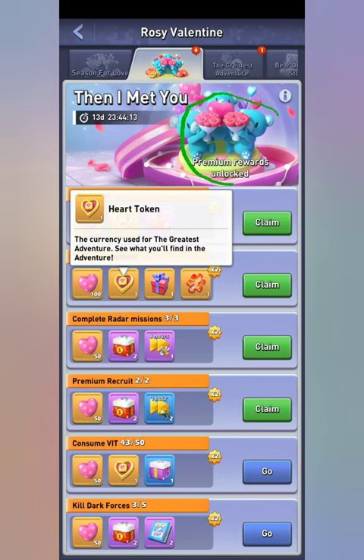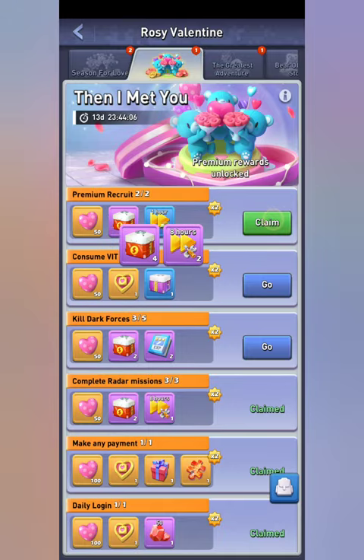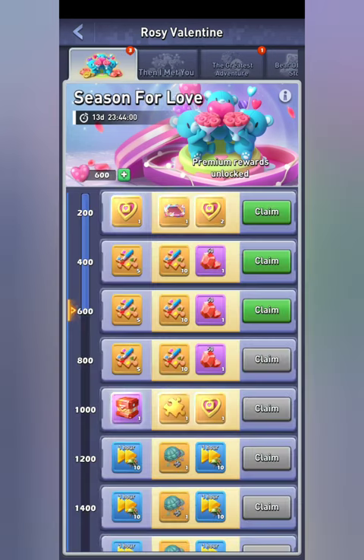Make sure up top here you unlock the premium rewards — definitely always worth it. All you have to do on this screen is claim these daily tasks, so make sure you do them all every day to maximize your outcome from this event.